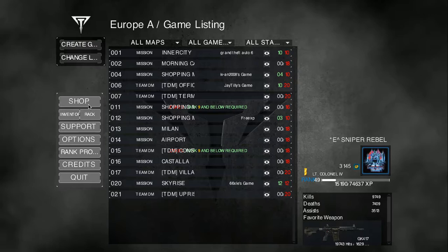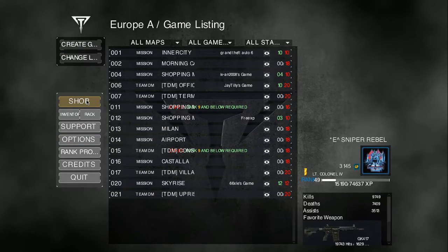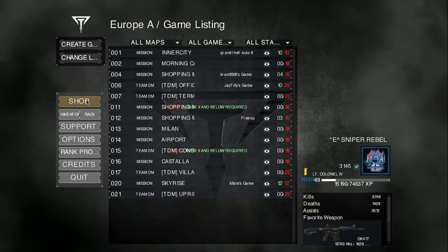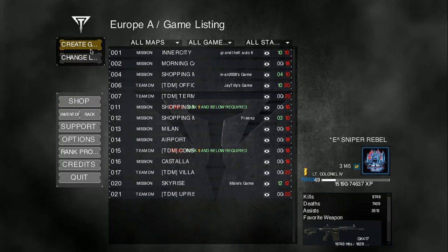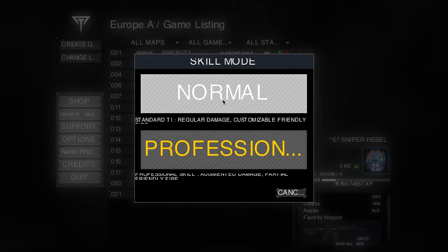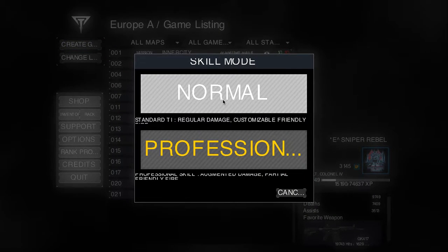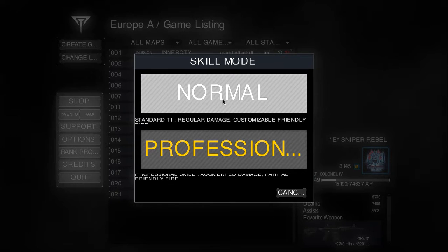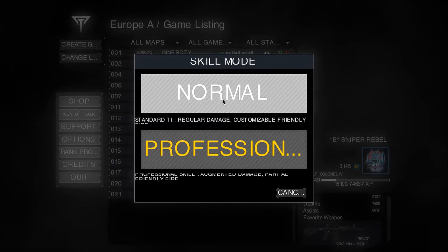See where my map is? It's right above the shop, it's making it yellow. If you go up right here, create game. This game has two skill modes: professional and normal. I highly recommend just make it normal.